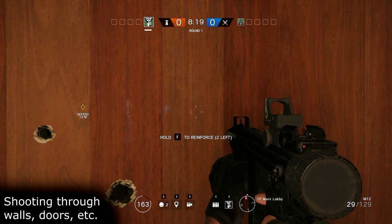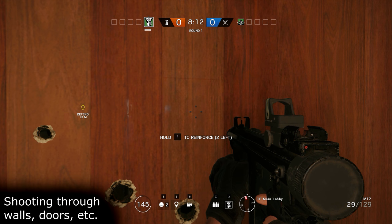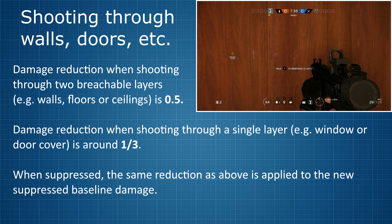But what if you're trying to shoot someone through a wall? The suppressor does cause a damage reduction on each gun, as does shooting through walls — so how do these two factors combine? Shooting through two layers of a breachable surface without a suppressor will reduce your weapon's damage by 50%. Through a single layer — a door, window, or wall where one side has already been broken — damage is reduced by about 30%. With a suppressor, the two damage-reducing effects are simply applied one after the other: first the suppressor reduces baseline damage by 8% to 54%, then wall penetration reduces that new baseline by 30% or 50%.